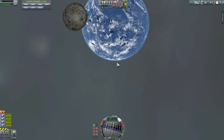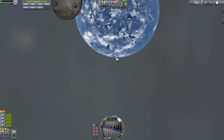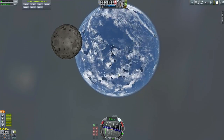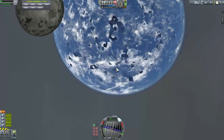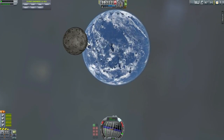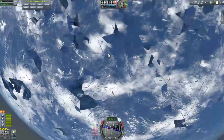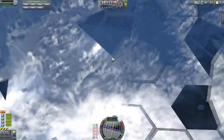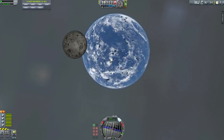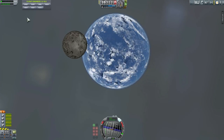The moon is kind of passing in front of Kerbin. It's glitchy because I'm using EVE mode — the enhanced visual effects mod — and also Scatterer, which creates super cool effects, but because I'm using this from a distance it's really causing a lot of problems. Let's ignore the glitches, pretend they don't actually exist, and observe the passage of the moon.